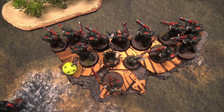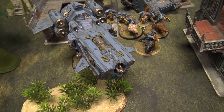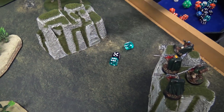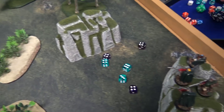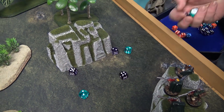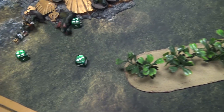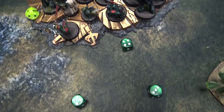The Stormfang Gunship fires the Hellfrost Destructor Cannon on dispersed mode — three D3 shots, rolling seven total. Hitting on threes because of Power of the Machine Spirit, rerolling ones from the Wolf Leader — all hits. Strength six, wounding on threes, rerolling ones from the Battle Leader — three wounds at AP minus four. They have four-up invulnerable saves from Azrael, making two of them — one more Hellblaster dead. Then the two Twin Multimeltas fire, four shots hitting on threes — three hits, wounding on twos, three wounds. Making two invulnerable saves; the one that fails deals D6 wounds — another Hellblaster dead.